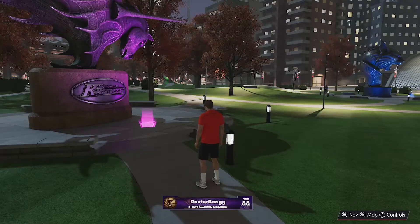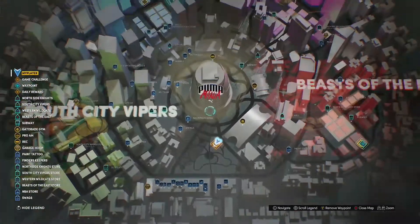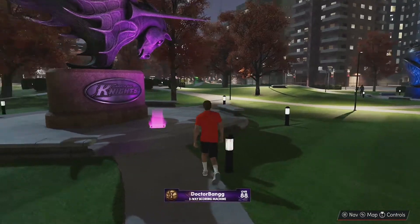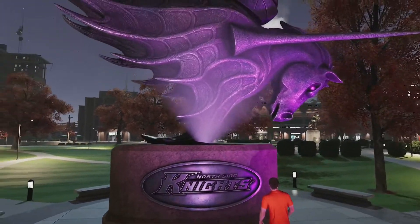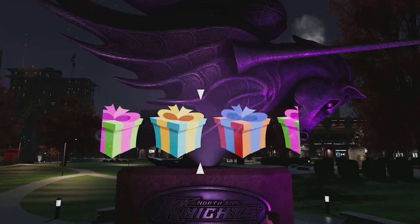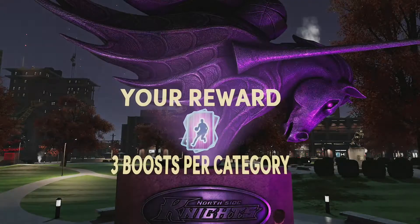Some people might not be aware that you can get free rewards every single day you play this game. You just go here on the mini map, go up to the statue of your affiliation, hit A, and you can get VC boosts, items from Swag's, or something. You might as well do it — it's free and it's very convenient.